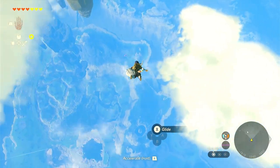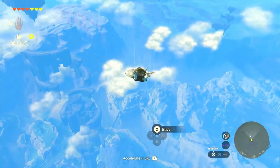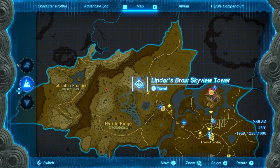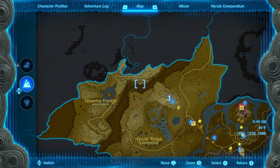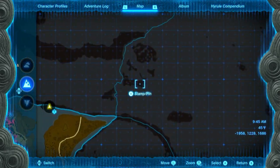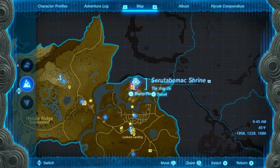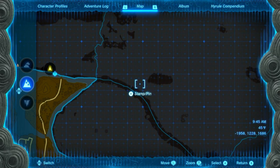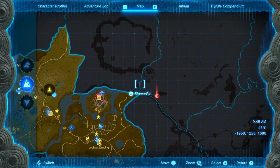Hey guys, welcome back. It is great fairy fountain time. Before we go over there, I want to hit a couple of things first. On the map, I took the liberty of warping to Lindor's Brow Skyview Tower. We're going after the great fairy fountain - Tera or Tetra, whatever her name is. She's over here, pretty much due east of Hyrule Castle. We're looking for this lake here, going into the fringes a little bit.